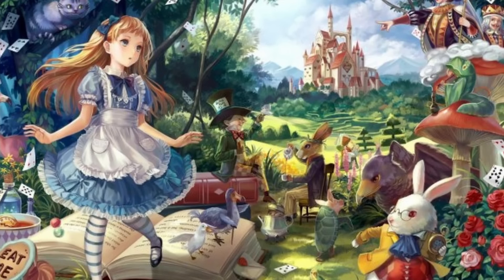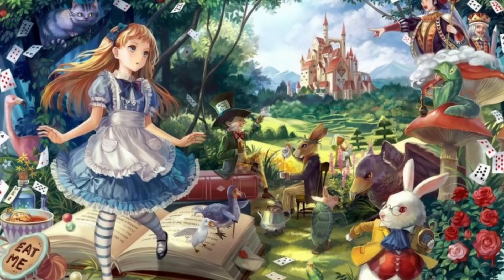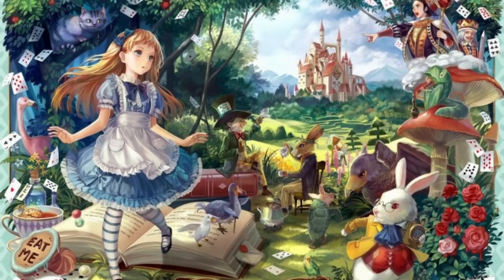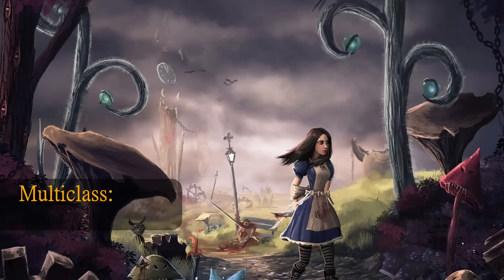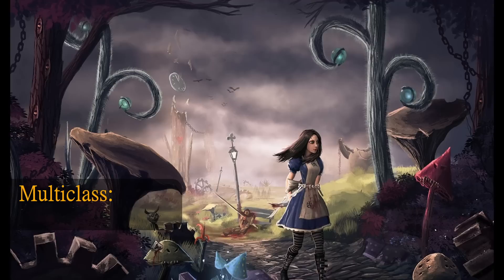We're going to take Warlock just up to level 15, then jump into a multi-class. By being level 15 in Warlock, you get three ability score improvements. I would definitely just max out Charisma and throw one more into Dexterity, bringing Charisma to 20 and Dexterity to 18. Then we're going to jump over into the other Charisma-based spellcasting class: Sorcerer.